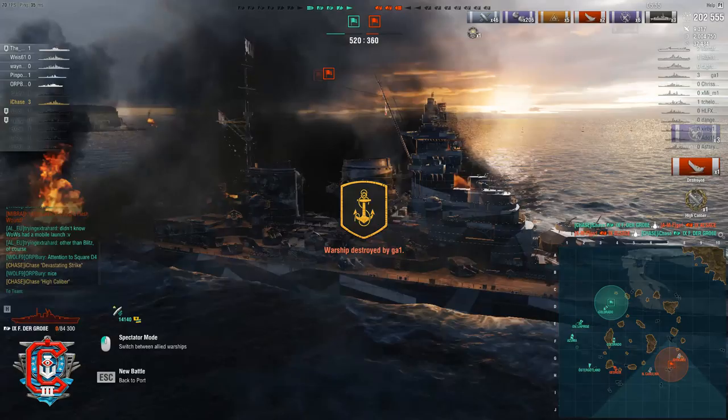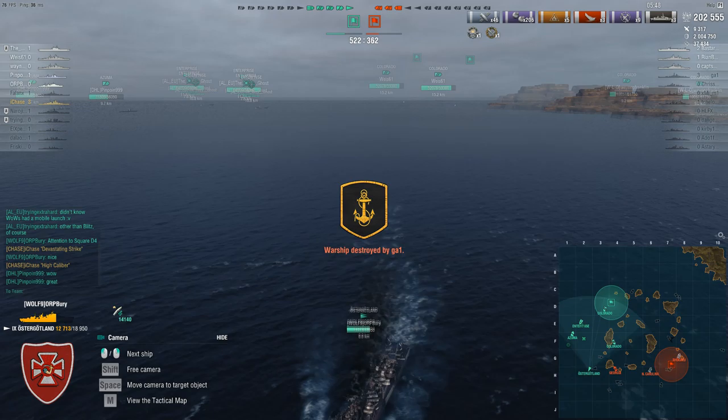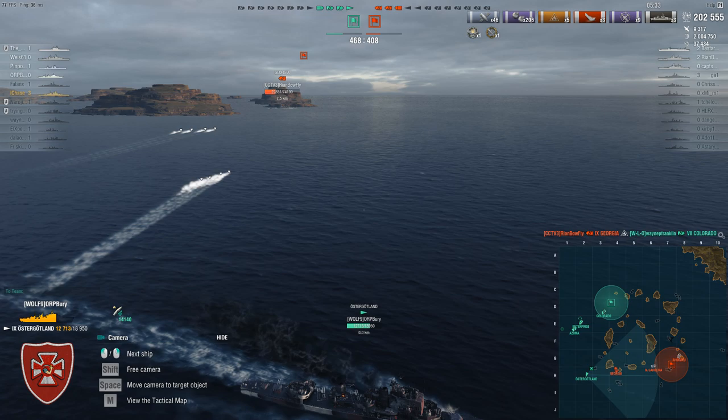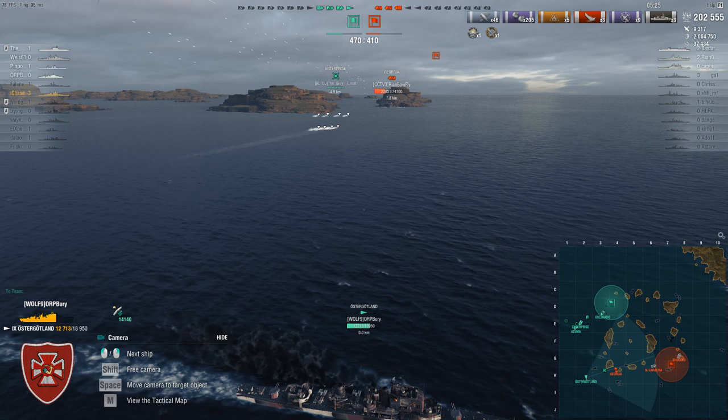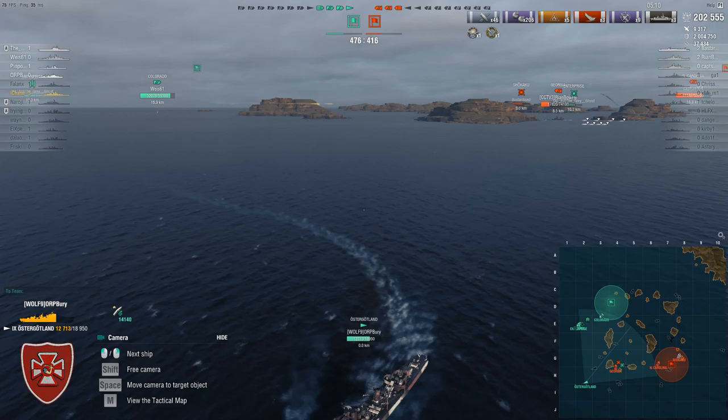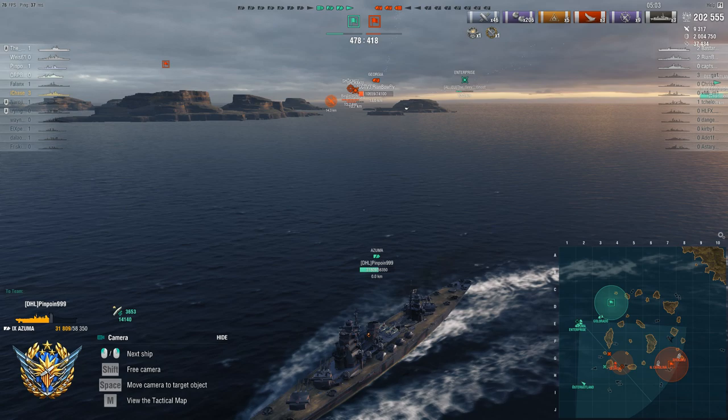By doing that I take out two battleships including their tier 9, which really opens up the game for the ships remaining on my team. We do lose a Colorado, but we have the Azuma, Enterprise who's shown himself to be somewhat competent, and this Östergötland who is going to be a torpedo threat with his fast torpedoes. The enemy team is not super comfortable, and we do end up winning this game reasonably comfortably. The Azuma gets off some more HE farming and gets additional damage, which really does settle this game for us.